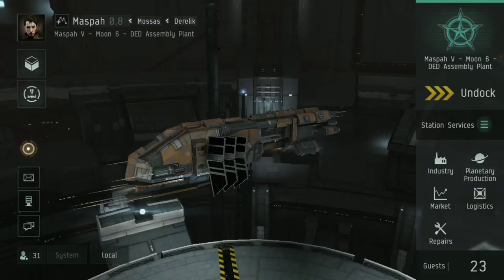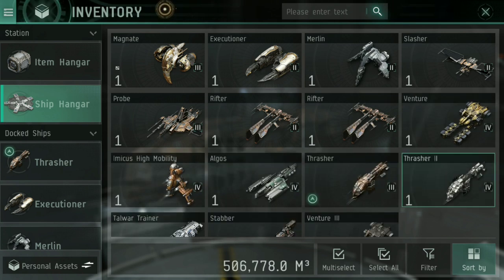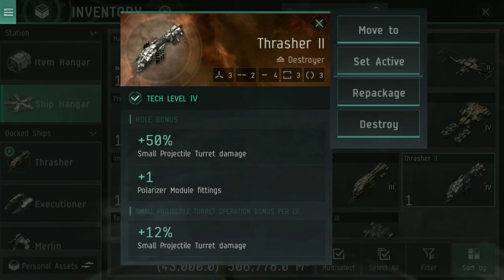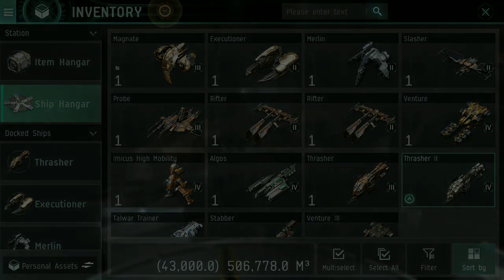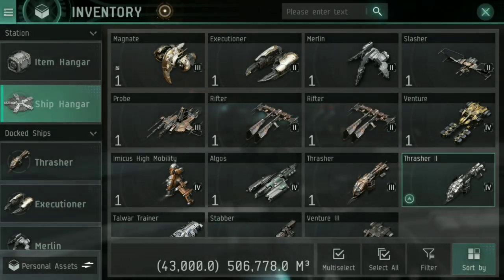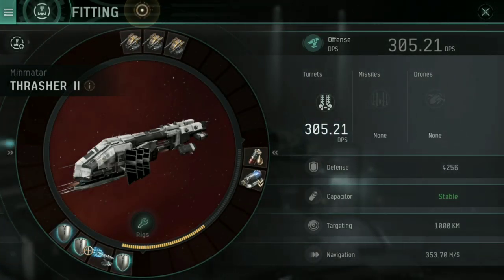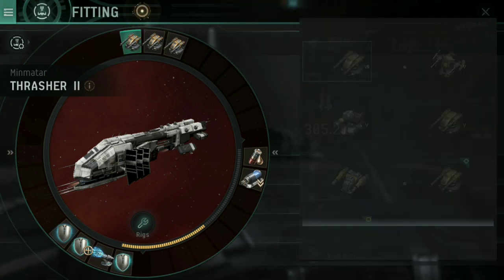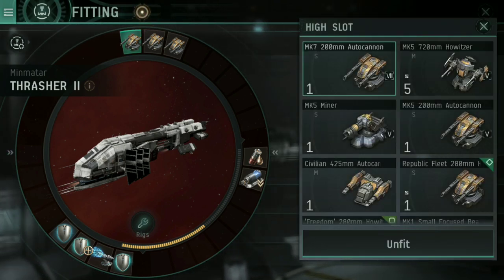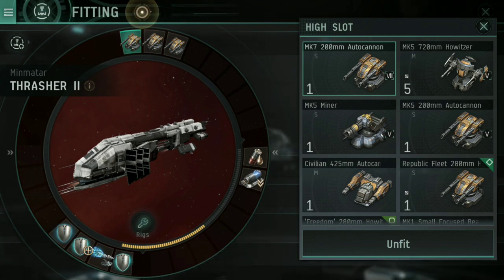Rather than just doing an Alpha Strike and then needing to pull out of system to recharge everything, now I can actually stay around a little bit longer. And what does that mean for the Thrasher 2? Let's jump into my ship hangar, pull out the Thrasher 2, and have a little look. The Thrasher 2 is still by far my favourite ship in my fleet. Opening up the fitting, you'll see I've got a whopping 305.21 DPS now — thanks to upgrading to Mark 7 200mm autocannons!